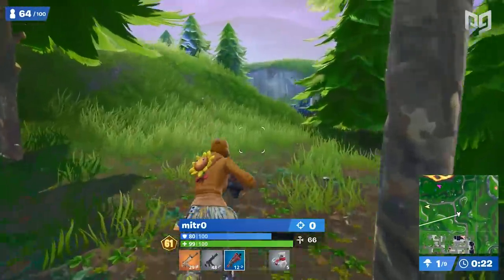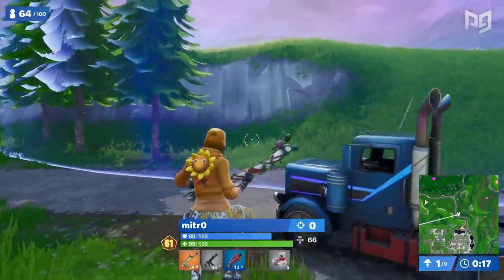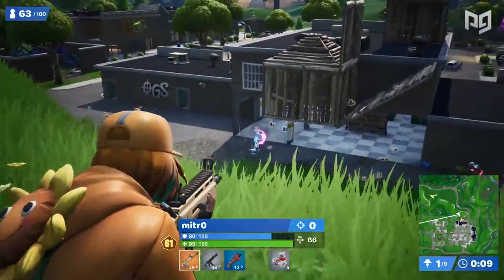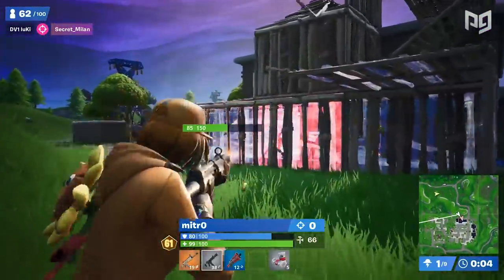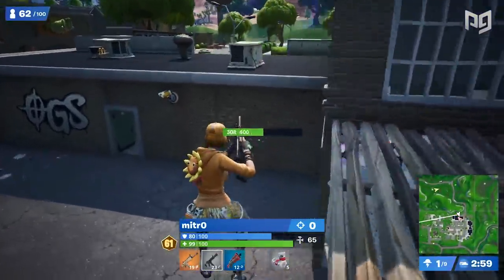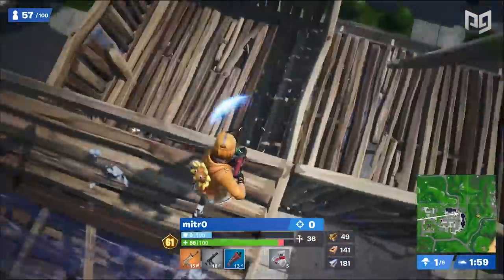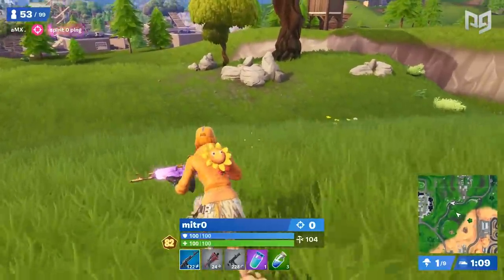The second scenario is when there's huge loot potential. In this game he didn't find much other than a gold scar — he was seriously lacking mobility and healing items which are essential to have. So he heads into retail and sees a player right in front of him. Mitro loves flanking retail row because of how good the outcome usually is. It's got zombies that drop a ton of loot and players farming them, but those players are so distracted that flanking is much easier.